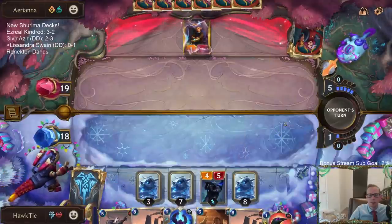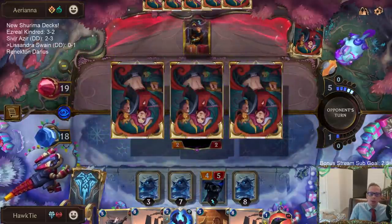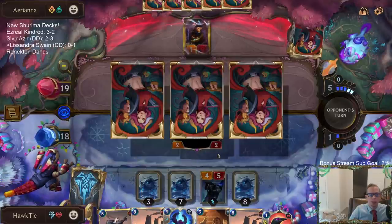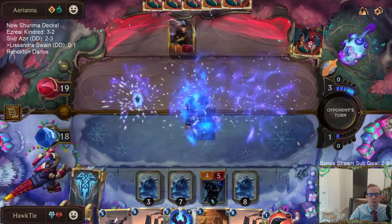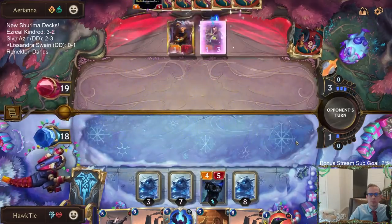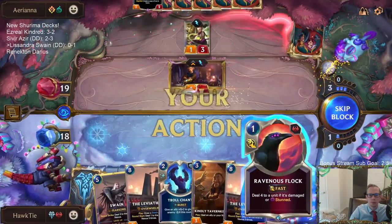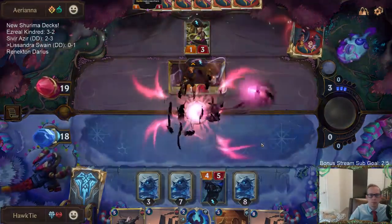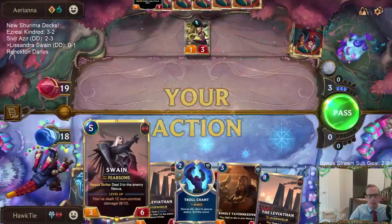Doing that to turn on Ravenous Flock. I don't have Troll Chant now, but I want to Ravenous Flock the Ezreal. I didn't want to do one damage to my own Inquisitor — that was something I didn't want to happen. Swain is already at eight damage — that's a lot. They got a copy of the Inquisitor, that's a 5/6.